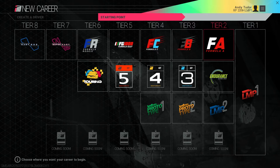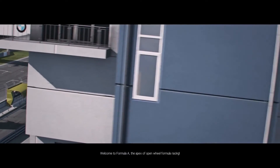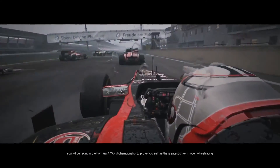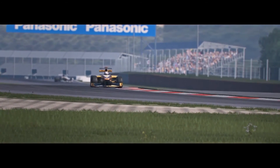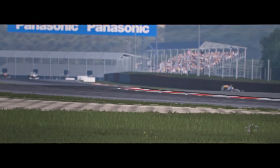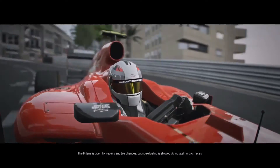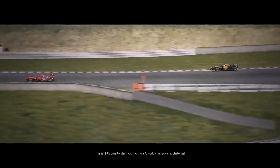Once you've chosen the starting point, sign your first team contract from those available and let's get started. Welcome to Formula A, the apex of open wheel formula racing. You'll be racing in the Formula A World Championship to prove yourself as the greatest driver in open wheel racing. Each round features a single race, points are scored by the top 10 finishers, the pit lane is open for repairs and tire changes, but no refueling is allowed during qualifying or races. It's time to start your Formula A World Championship challenge.